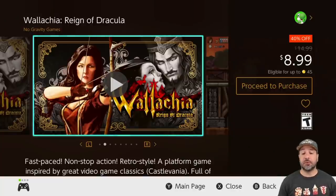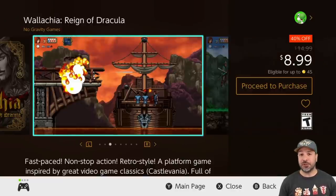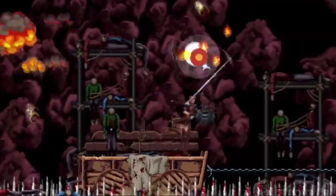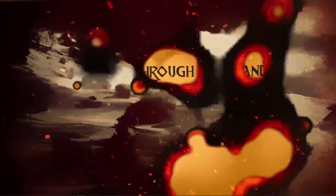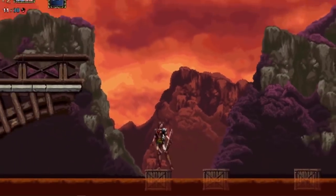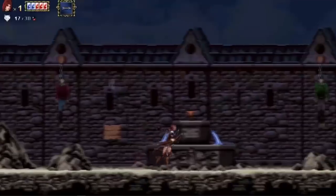Next we have Wallachia: Reign of Dracula at 40% off for $8.99. It's a great linear-style 2D action platformer heavily inspired by the Castlevania series, with some really great fast-paced action and a nice flip on the gameplay — your main weapon being a bow and arrow.